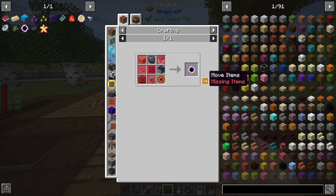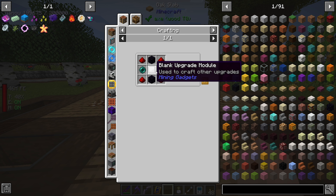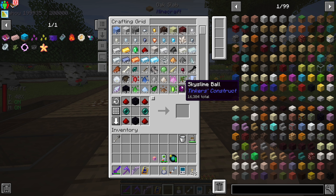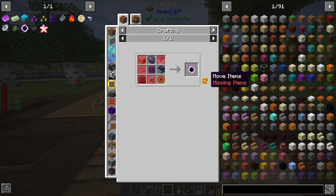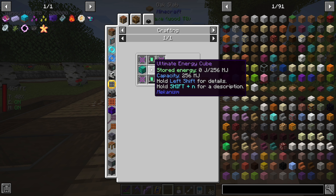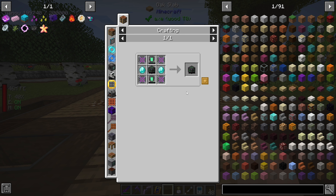Mining gadgets upgrade. I'm still waiting to get to tier eight on that. The energy cube requires an ultimate energy cube.